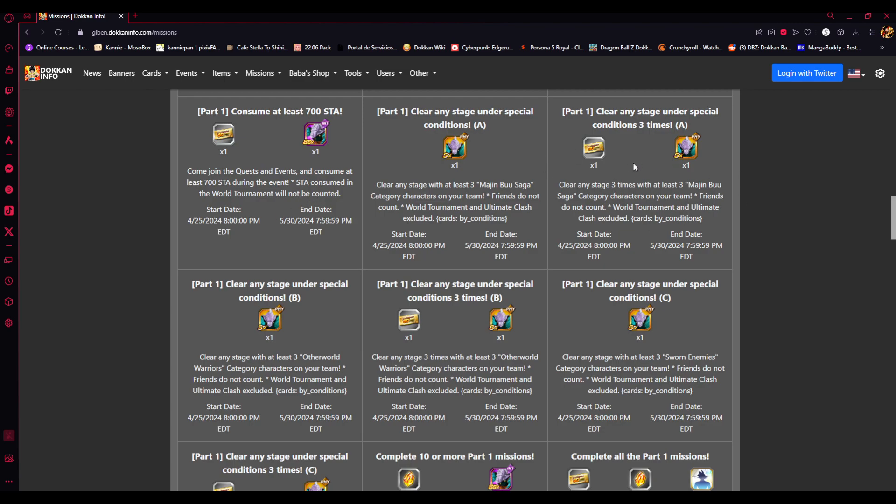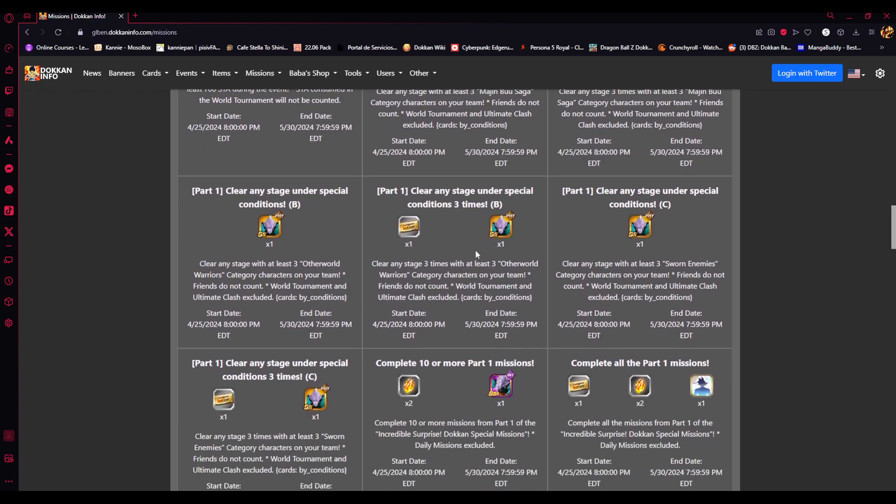Clear any stage under special conditions — using three Majin Buu Saga category characters on the team. This is a very Majin Buu Saga-centered event, so you have the opportunity to utilize those characters. Same with three Other World Warriors category allies on the team. If you managed to pull Super Saiyan 3 Goku or any other Other World Warriors category character, you can use them three times.